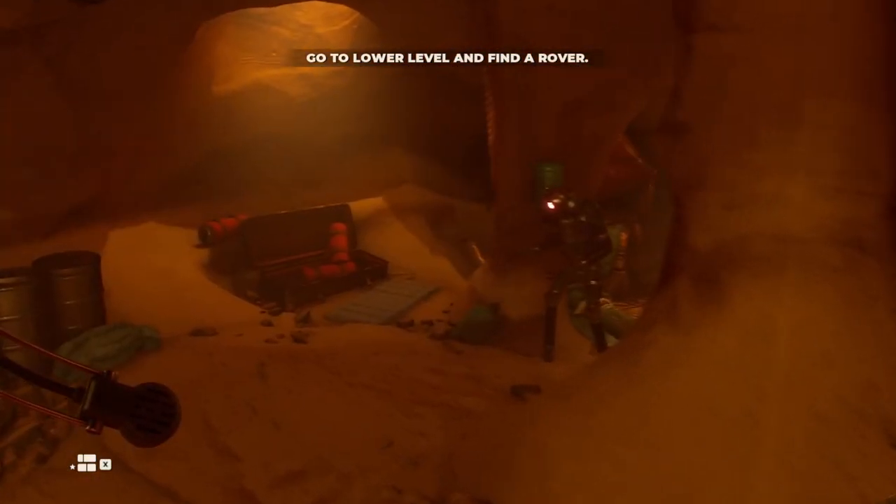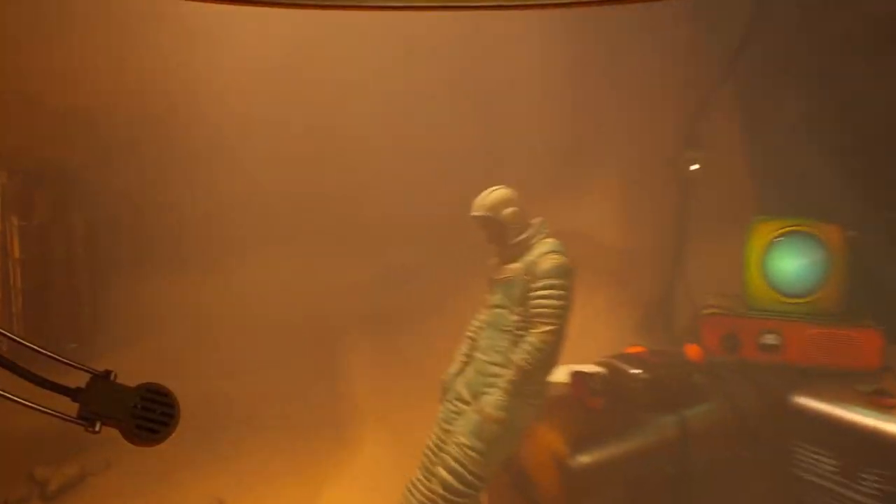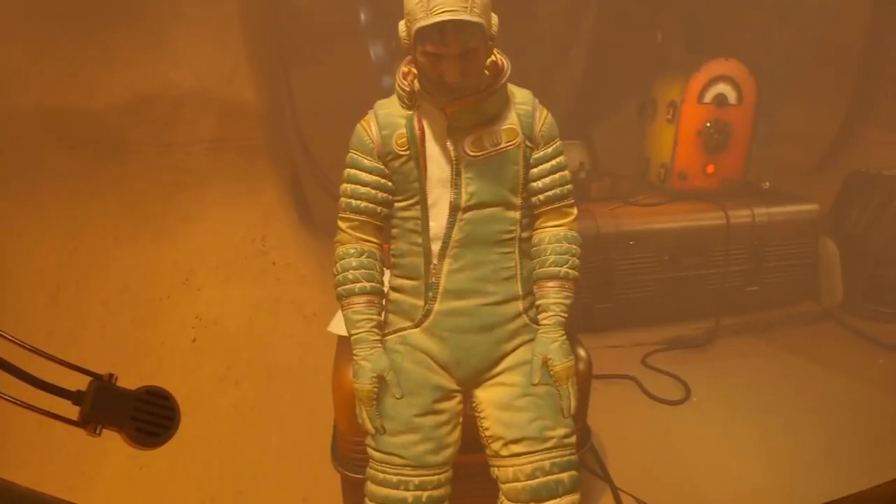Hey guys, welcome back to The Invincible! My name is Twitchy, playing the role of Yasna. We are part of the Commonwealth — we went to sleep, woke up on a desert planet, walked around a bit, and have been taken prisoner by the Alliance. This guy now understands that I'm here to help him, though his memory gets wiped out every time he wakes up, so we have to re-explain things.